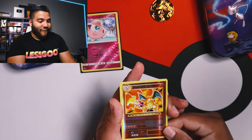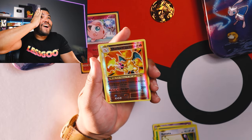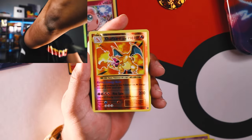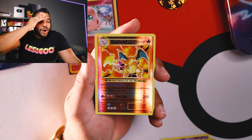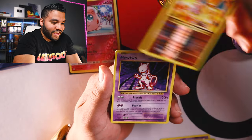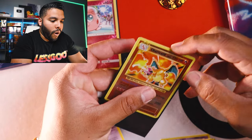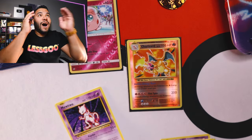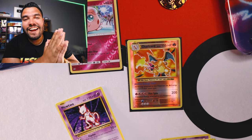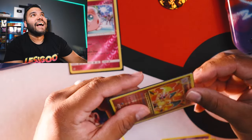No way. Did we just pull a Reverse Hollow Charizard? Oh my gosh. Oh my gosh. Reverse Hollow Charizard! And the next card's a Mewtwo. Oh my gosh. I have to sleeve this up. Oh my God. That is the card I've been wanting for so long. And it's from the XY Evolutions pack.